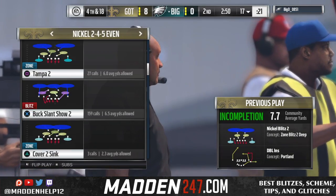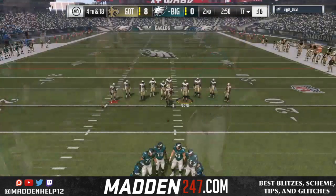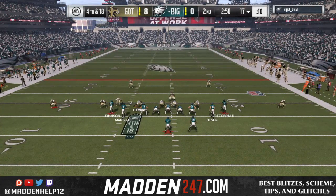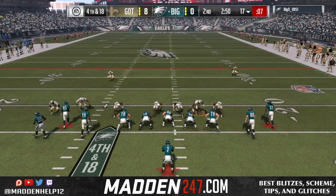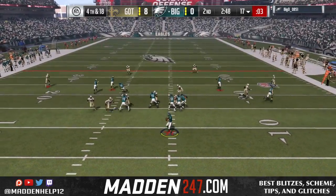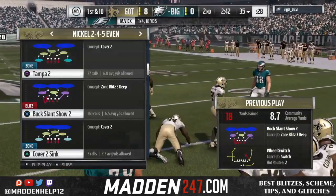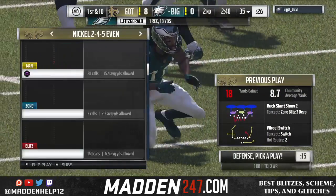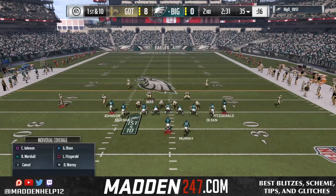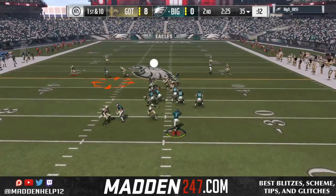He's going to go for it — it's fourth and 18. I'm going to send the house buck slant show two. The one time I don't man up the seam — I normally always man up the seam — he hikes it through the seam and gets the first down. I feel like that was a bailout because it was fourth and 18, he just chucked the seam about 13 to 15 yards down the field and still had about another five yards to go but was able to get it.